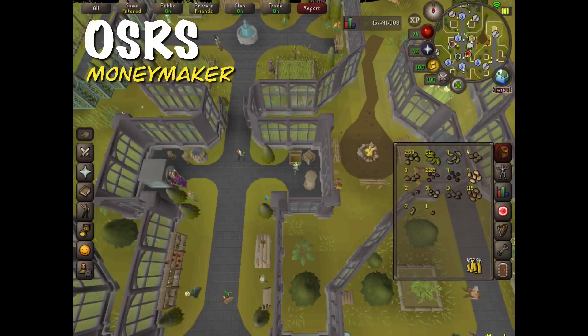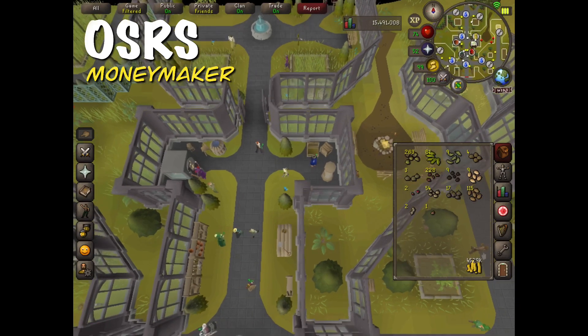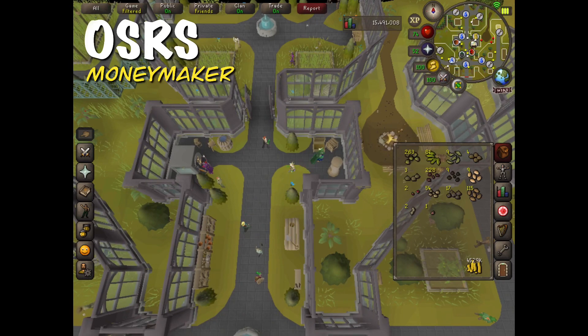Hey guys, welcome to my channel. Today I'll be showing you how I turn tree seeds into saplings. You can just buy tree seeds from the GE or get them as monster drops, but I've actually collected these over time from completing farming contracts and opening up seed packs. I do use two accounts, so these are seeds that I got from both accounts.